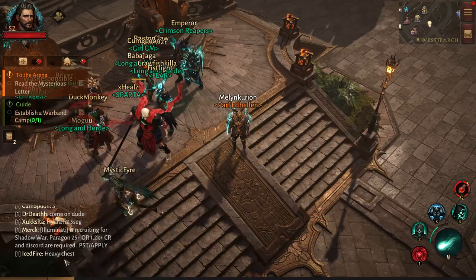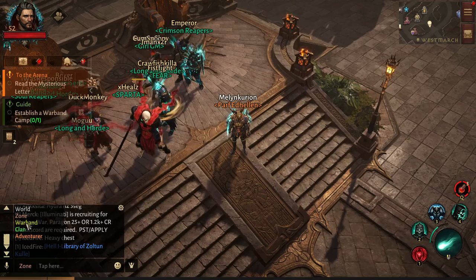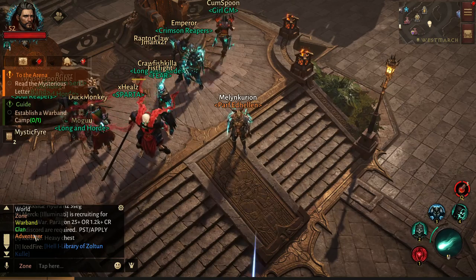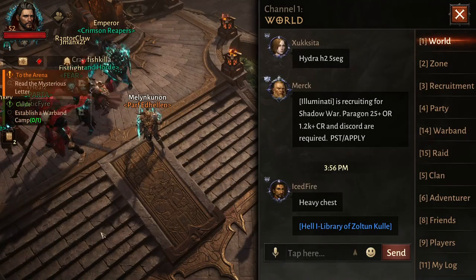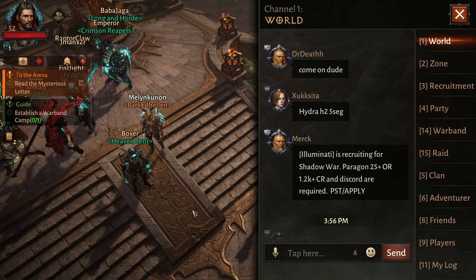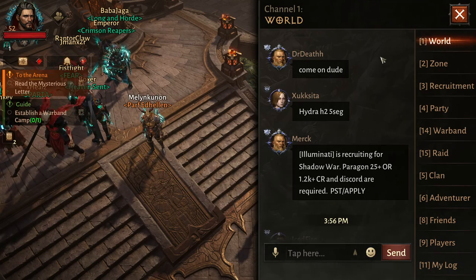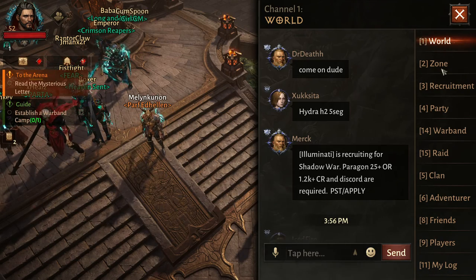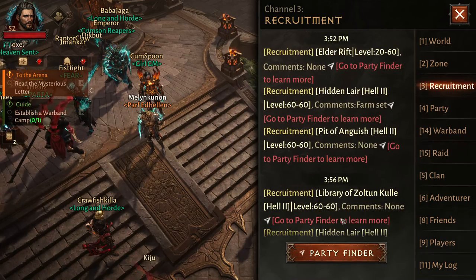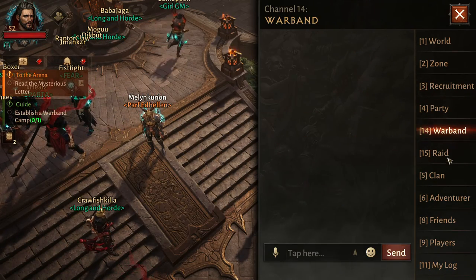The other option is down here. You hit Enter to bring up your chat, and then you can click here to change which chat you want to be in. Clicking up in the chat box brings up a menu where you can look at all the world chat, zone chat, recruitment chat, party chat if you're in a party, and so on.